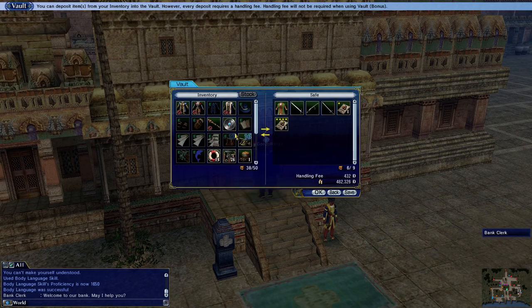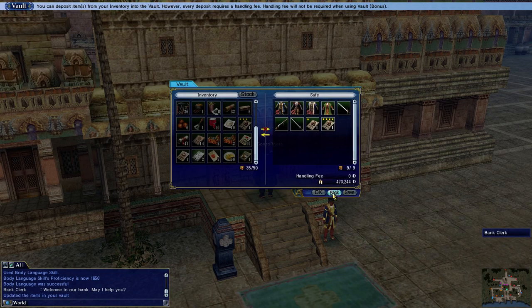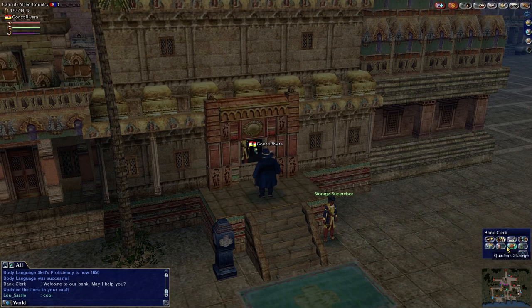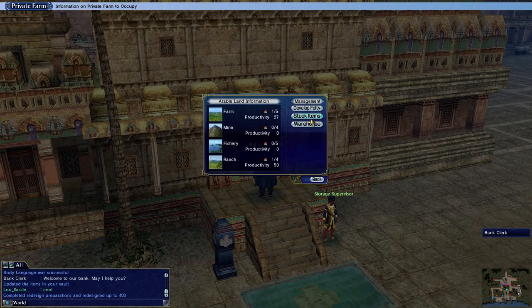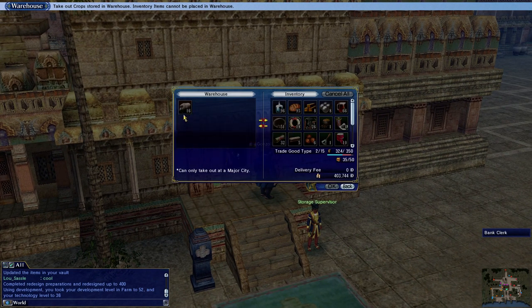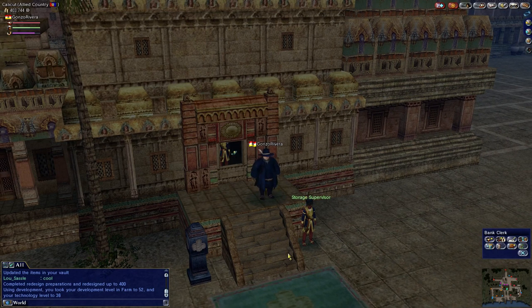We're going to get rid of all the things I don't use on a regular basis — getting rid of these outfits I don't usually wear. The main thing I was going to say to do was all your designs and upgrades for quarters. I'm going to develop my facility here, but I had to do it for my major city so I can't do it from here anyway. Now we can get on to the port.